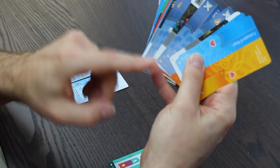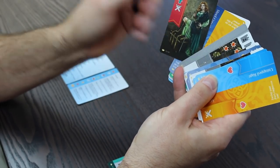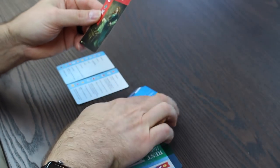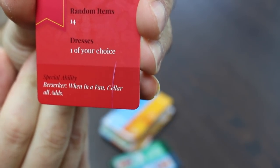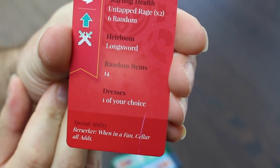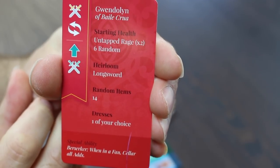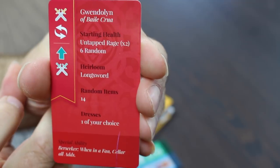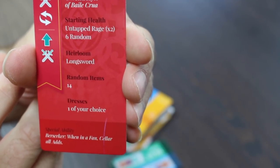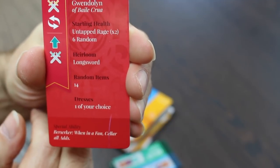To start the game, I make sure that I've got all of the yellow crowns in the bottom left corner. I'm going to show you my maiden. Gwendolyn's special power is that when in a fan, she can sell her all ads. Her heirloom is a long sword, so the long sword is in the deck. Her starting health — she's got two untapped rage cards in the deck, six random cards, 14 random items, and one dress of my choice, which I've put in the deck as well.